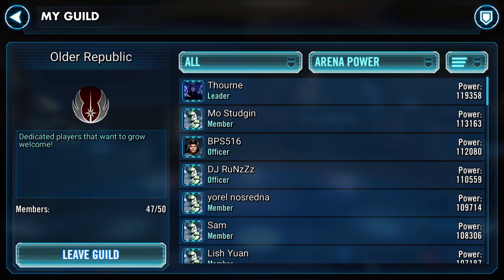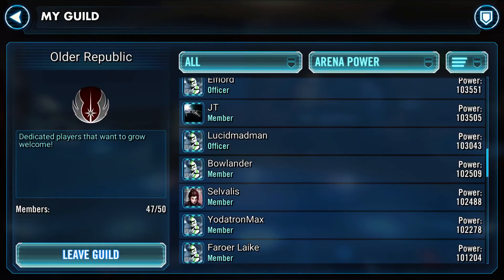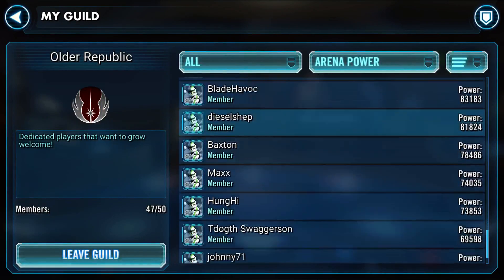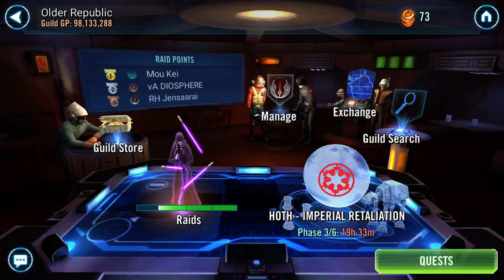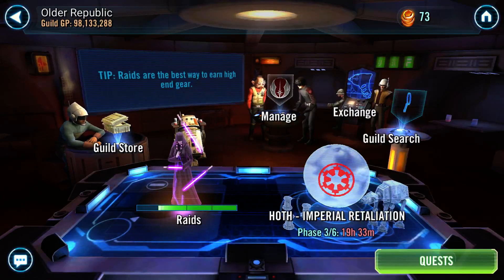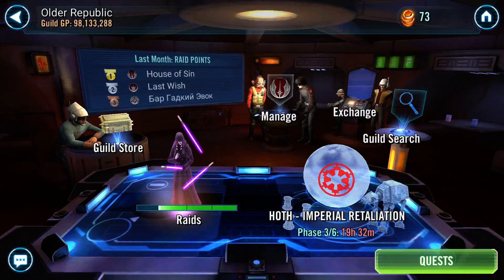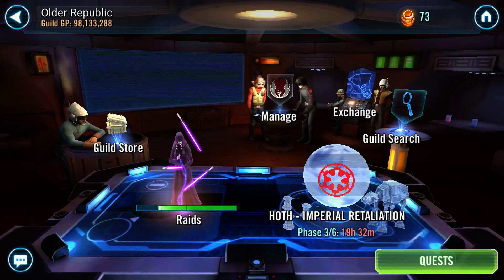We recently added a bunch of new members because we were losing some people who went off to Sith Triumvirate raids. You join a guild through guild search - you might automatically get stuck in one, but you never know. Our guild power total is 98 million - divide by 47 members, and on average we are a 2 million per person guild. Obviously I'm a little lower than average, but I have specialized teams. Some people who have a lot of guild power just take everyone to level 85, even if they're 3 stars - those people aren't that powerful despite their numbers.